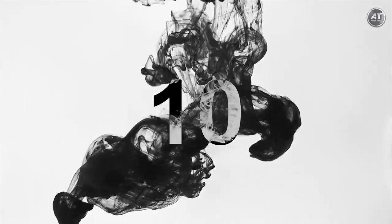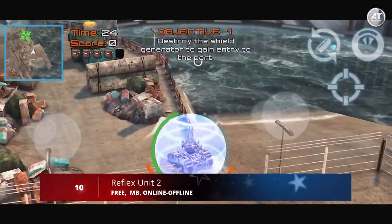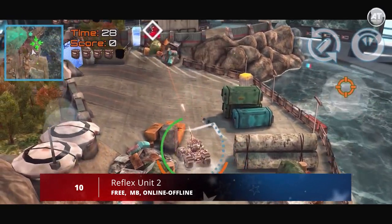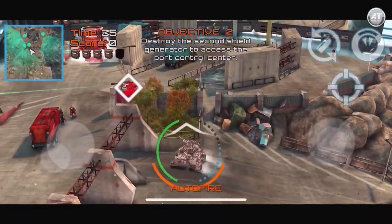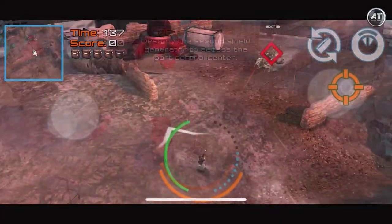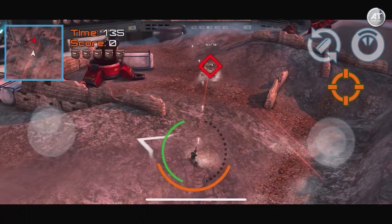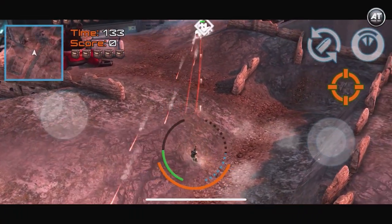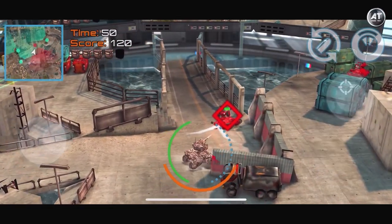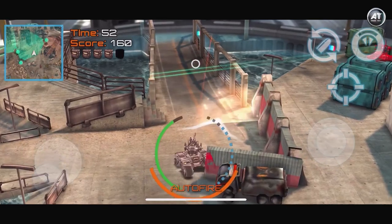Starting off at number 10, we have Reflex Unit 2. This is an intriguing strategy title that gives you a variety of futuristic mechs to utilize in your fight against a new robot invasion. The story follows on from the events of the first game, where the conflict ends about as well as it could, so a new threat has arrived in the form of an even larger army of killer drones.